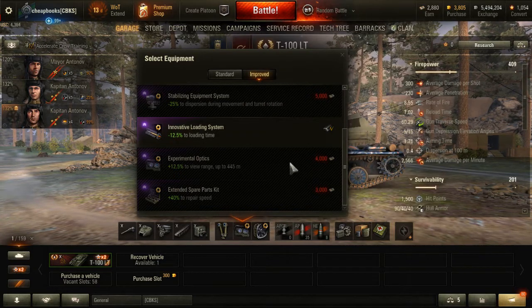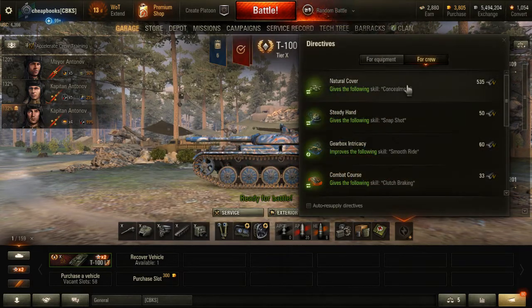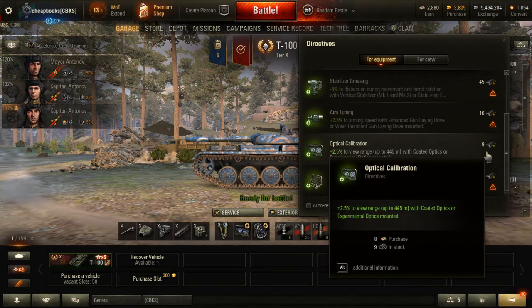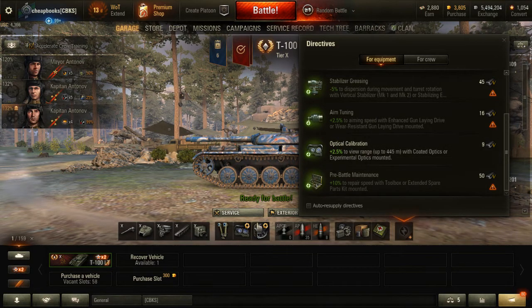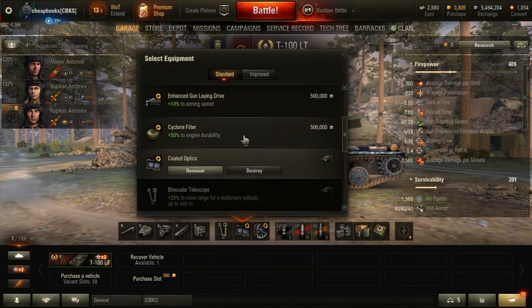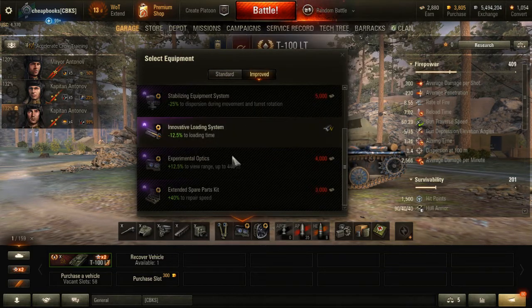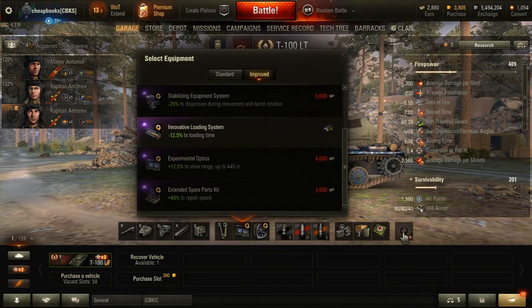Let's do the math. Experimental Optics is 4,000 bonds, and the directive cost is 8 bonds each. So we take 4,000 divided by 8, and that's 500. It takes 500 games to make the improved equipment equal to the directive.